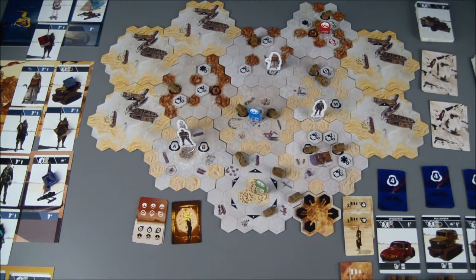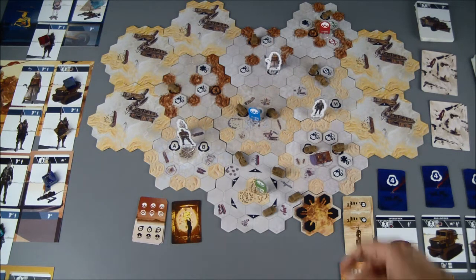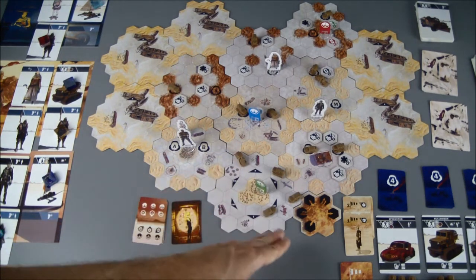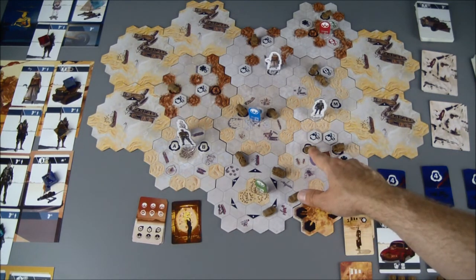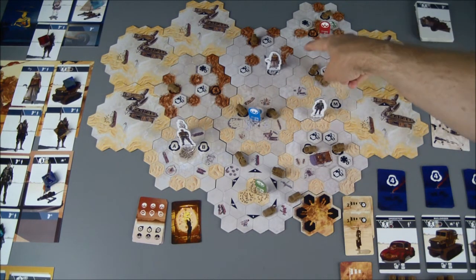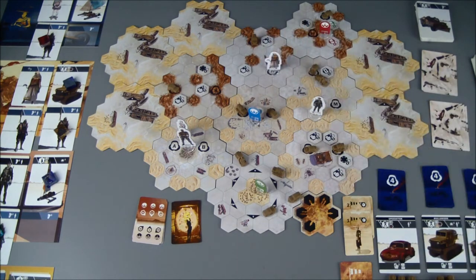Now we have to choose which raiders to activate. The least number out there are the trucks — there's one here that can get to the scout, and one that cannot reach anybody. Then we have three speedsters: one right here that can't go over sand so it can't reach anybody, one too far away, and one that could reach the healer. The healer has no armor but she does have two additional crew members, so she's able to absorb a wound. The bulldozer would also reach the scout.